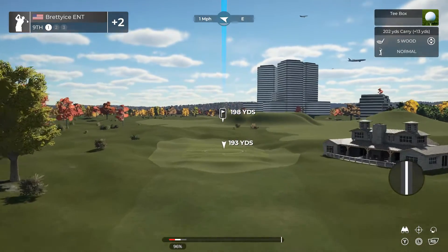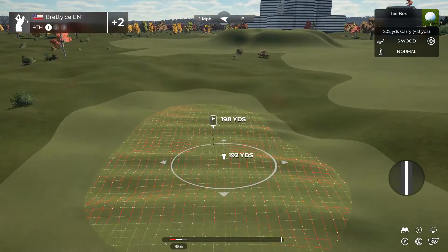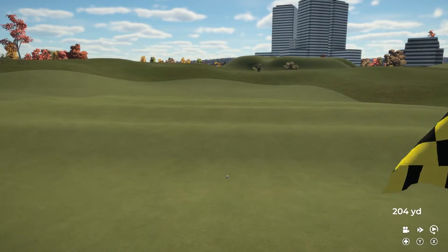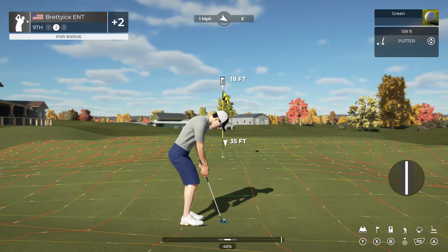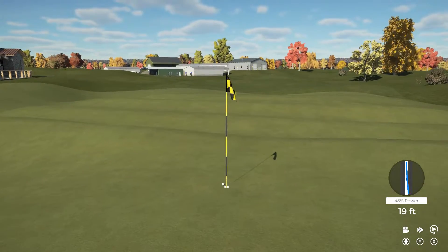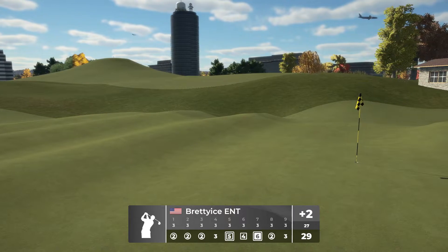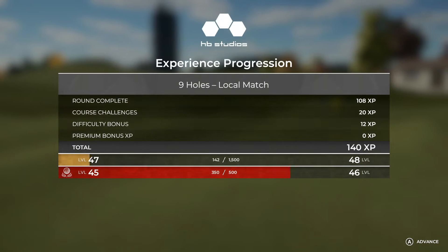Teeing this one up on hole number nine. Looks like this one has eyes for the green. That's a safe shot. And here's what you're dealing with for a birdie. Yeah, that's a tough one. All you got to do is put that in the hole for par. And today you get to end your round with a par putt. Good stuff. Two over par at the end of your round. Nice job out there.